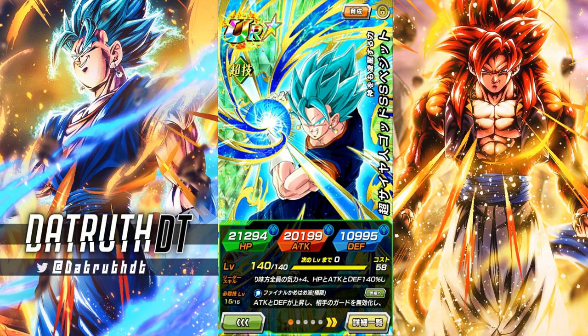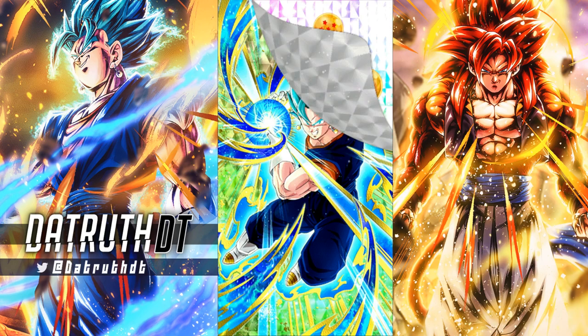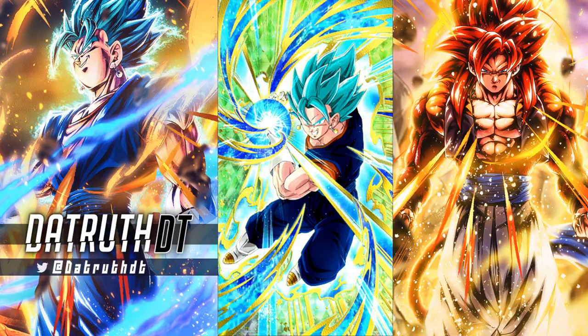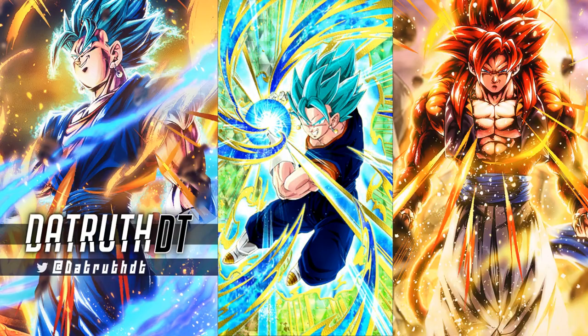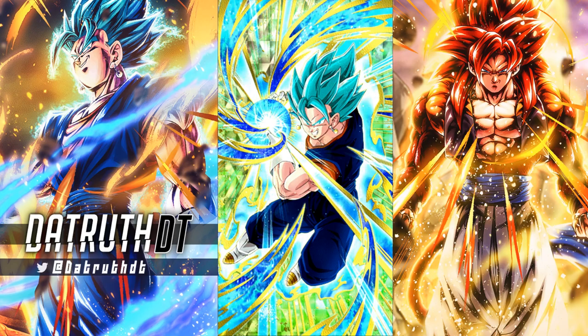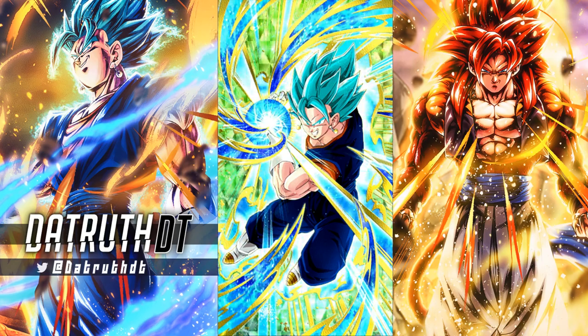We're back for another Dokkan Battle video. Today we're looking at Easy A Tech Vegeto Blue, definitely one of the more highly anticipated Easy A characters. We'll start by giving him a sticker. As a Dokkan Festival exclusive, Tech Vegeto Blue has had a sticker since they introduced the format a couple years ago, and his looks good. Key blast super attacks and the Super Saiyan Blue aura tend to look very good with stickers.